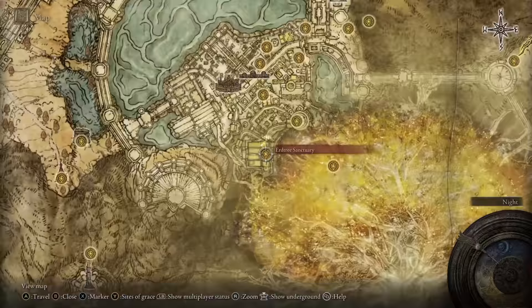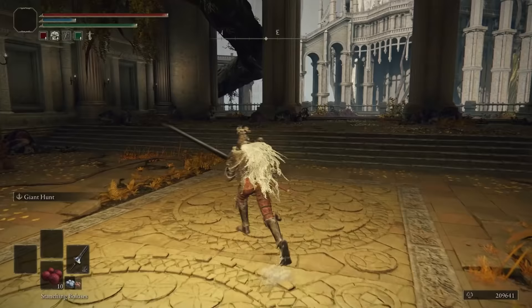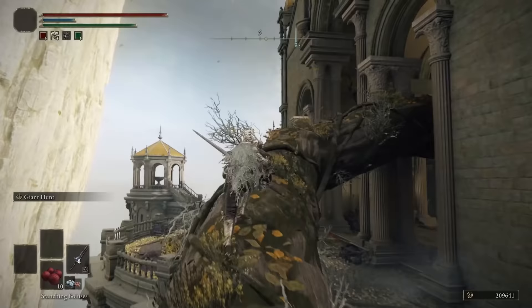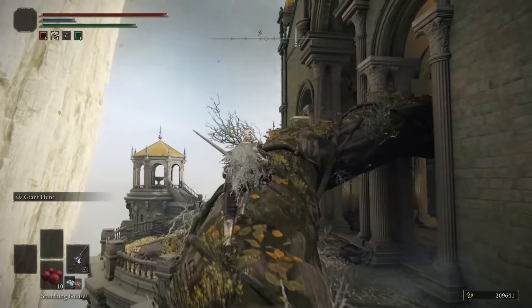You can learn this incantation from any cleric, after handing in the Golden Order Principia. To get the Golden Order Principia, make your way to the Erdtree Sanctuary grace location and follow this route to easily obtain it.